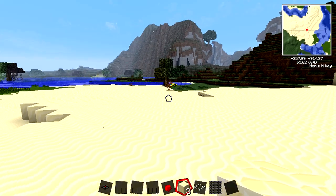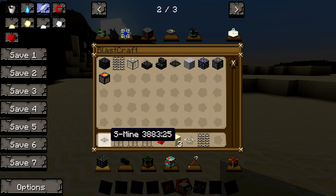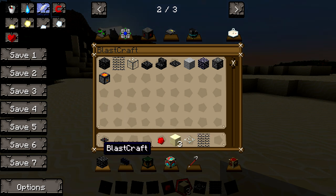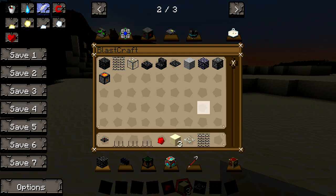Hey guys, what is up, Beckbrojack here bringing you another Vulse tutorial. Today we're gonna be going over the S-mine — even though I already went over it, I'm just gonna go into more detail and show some different designs that you can make. We also have three different spikes: the flammable spikes, the poison spikes, and the regular spikes.